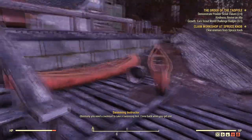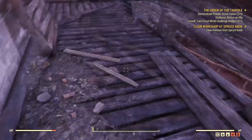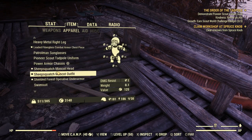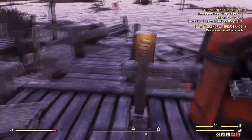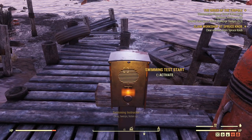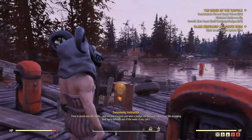The swimming test is up here. If you activate it, it's going to say you need a swimsuit. Luckily there is one over in this locker - this is up by Spruce Knob where the swimming test is. Once you've got the swimsuit on, you can activate the test again.